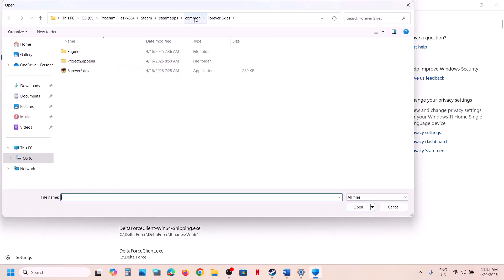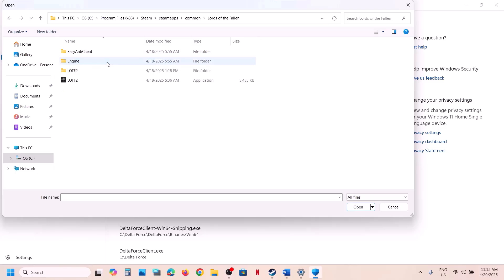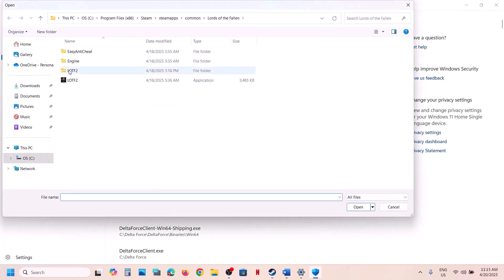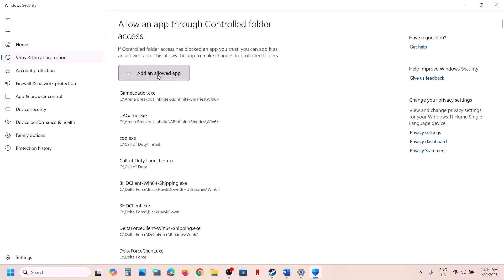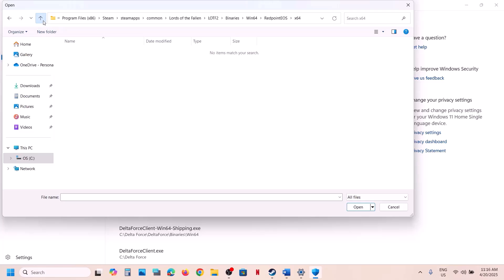Click on Add an Allowed App, then Browse All Apps. Go to the game installation folder, open the game folder, and select the game EXE file, then click Open. Again click Add an Allowed App, Browse All Apps, and open the Binaries\Win64 folder. Select the EXE file, click Open. You have to add all the EXE files — check if there are any others.